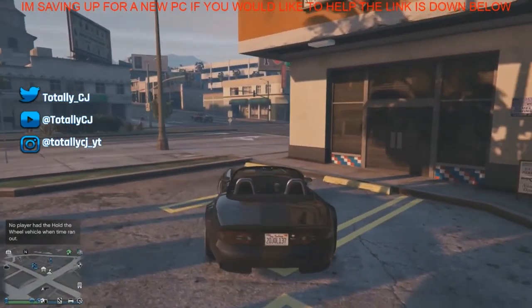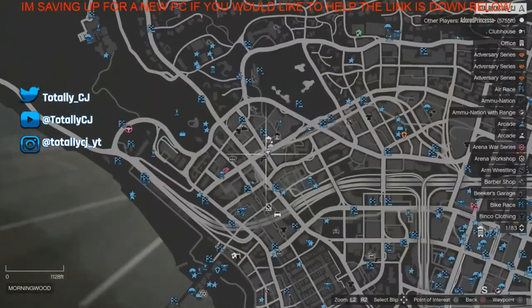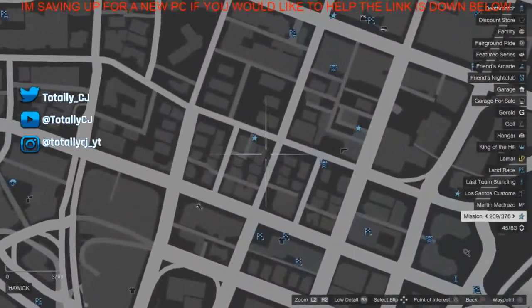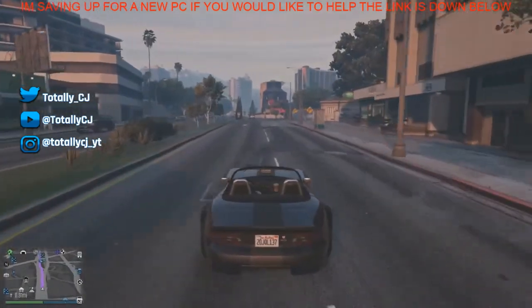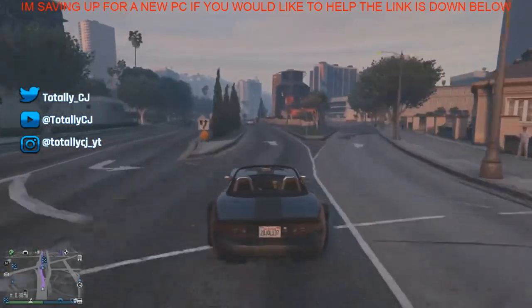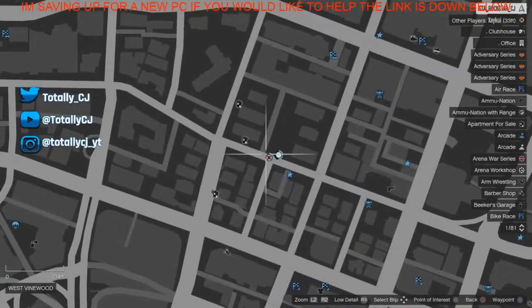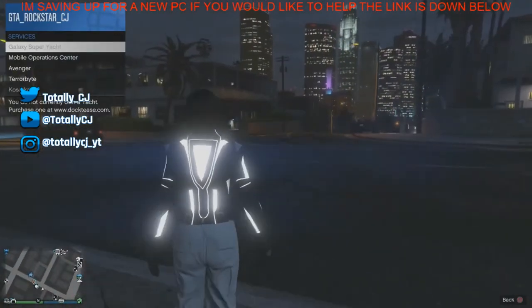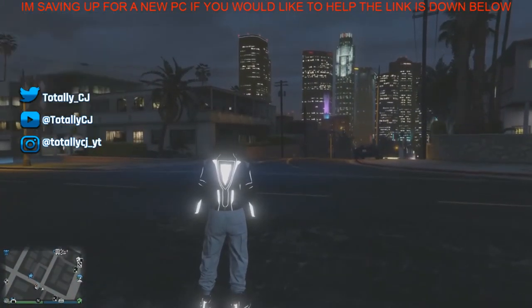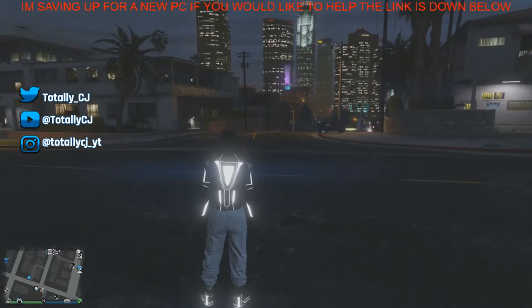Now that your map came back, get back into the street car and go straight to the glitch spot. The glitch spot is right there on the map as I'm showing you. Once you get to that spot, look in the direction I'm looking in the video and request your mobile operations center. It should spawn nearby down the street.